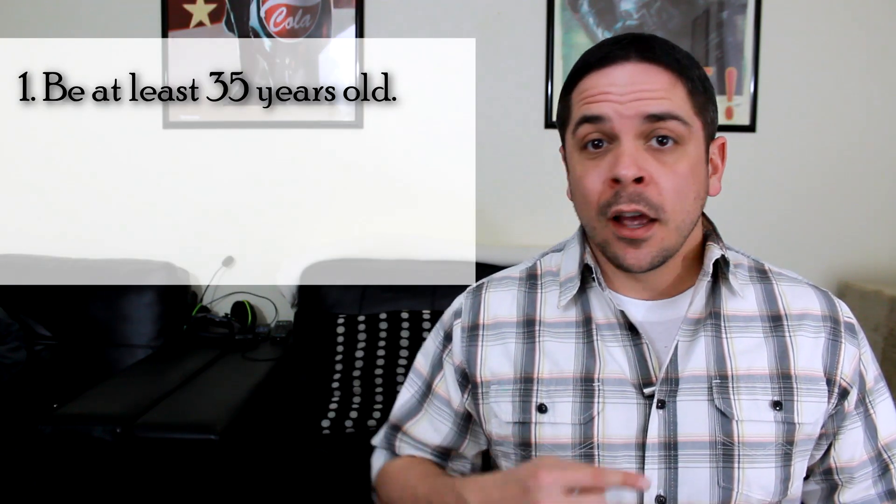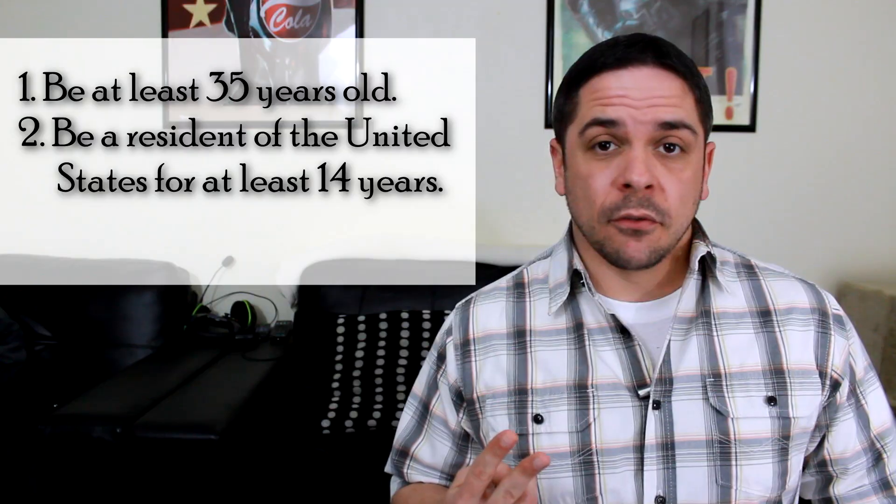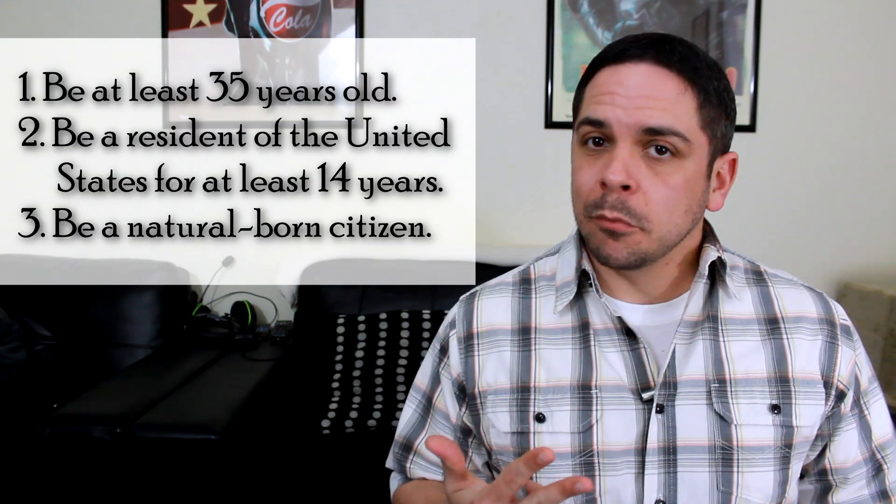Funny enough, George Washington didn't meet one of the major requirements to become president. In order to be president, you must be at least 35 years old, be a resident of the United States for at least 14 years, and be a natural born citizen. George Washington was not a natural born citizen because the United States obviously didn't exist when he was born. Because of that, they had to add a provision to the Constitution stating that anyone residing within the United States at the time of the adoption of the Constitution was automatically naturally born. The first actual natural born citizen to be elected president was Martin Van Buren, the 8th president, in 1837.